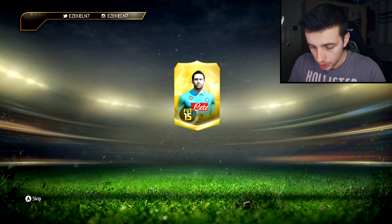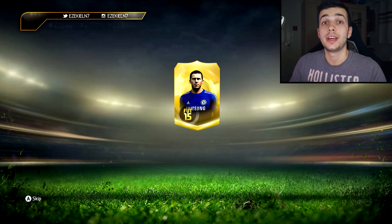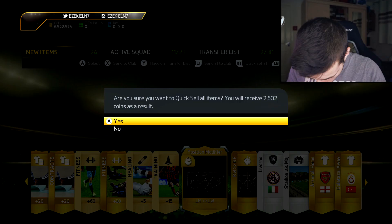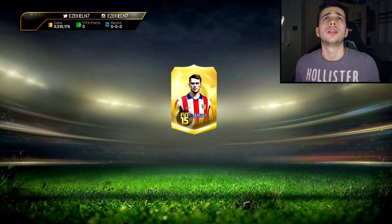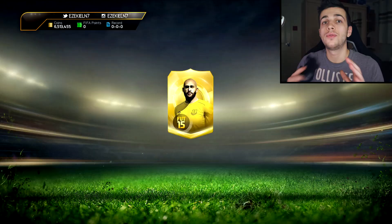Pack number 14. Higuain on the front — if you give me Higuain and I discard it, I really don't care because he doesn't sell for a lot. But if you give me any informs, any legends, I'll be pissed. Hazard on this one, let's go. Head down, scroll across, quick sell. The coins don't really — they seem to be going down quite quickly, which is actually, believe it or not, a good thing for me at this stage.